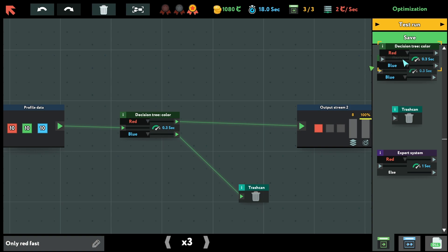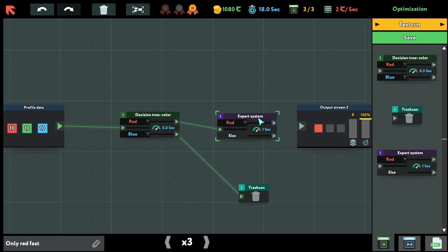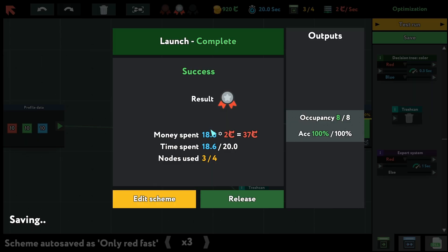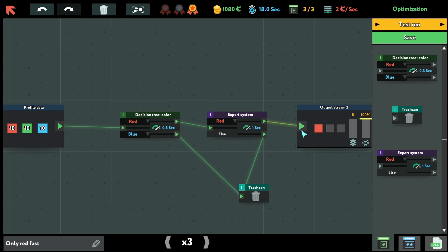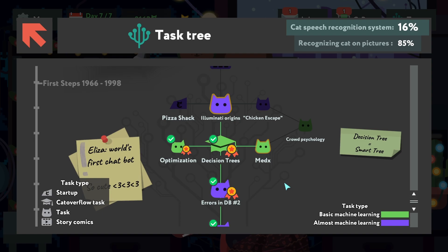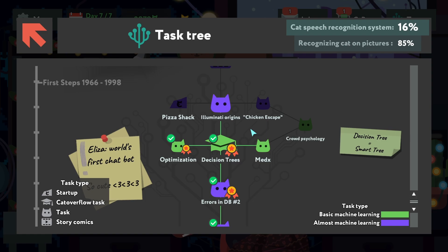We can fix accuracy with another node tree. I don't know if it matters which one we use. Now it goes a bit slower — but it fixes the problem. Yes, maximum score! It's a pretty interesting way to learn machine learning.